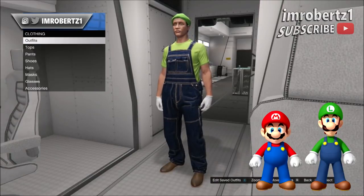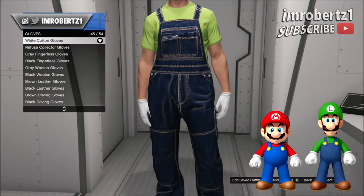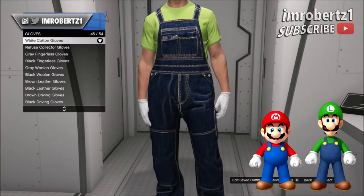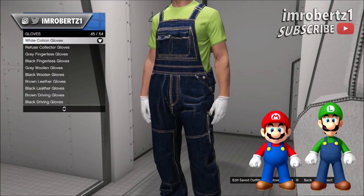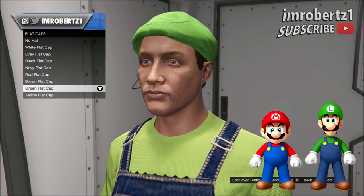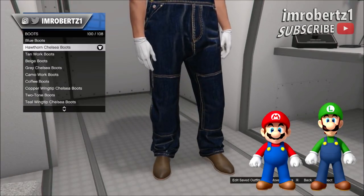To get Luigi, go to Tops, T-Shirts and pick the wave t-shirt. Now go to Pants, Overalls and pick the indigo denim overalls. Now go to Accessories, Gloves and pick the white cotton gloves. Now go to Hats, Flat Caps and pick the green flat cap. Now go to Shoes, Boots and pick the Hawthorne Chelsea boots.